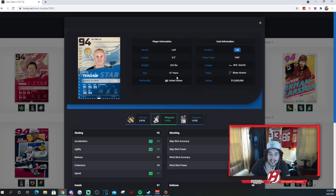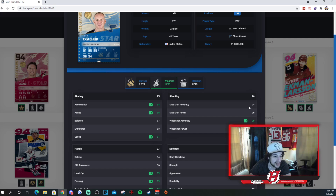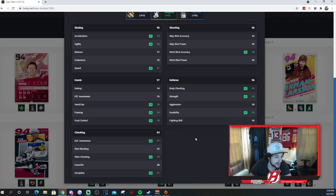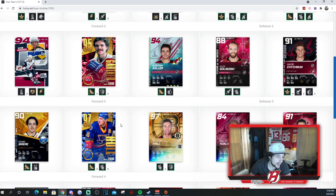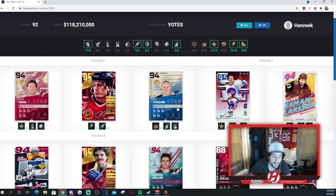Then you got Keith Tkachuk, 94 overall edition. He's got Wingman active, his Excel up to 94, which is definitely important. He needs that, especially in Spark. Then he gets 91 speed. Great shot: 94, 96, 98, and 96 — you can't complain about that. His hands are solid as well: 99, 99, 98 for his puck control. Anything 95 plus, you can't really argue with. You can also play him at center instead of someone like Hall or some of the other players. He's definitely amazing.